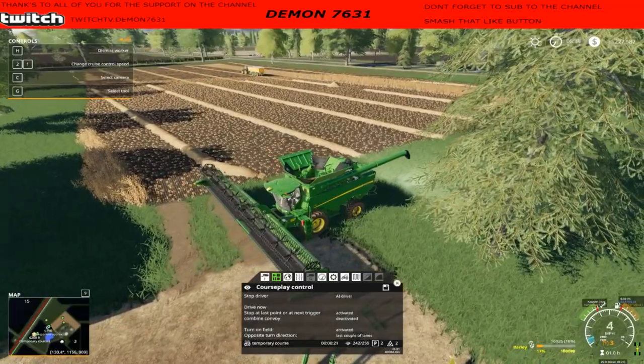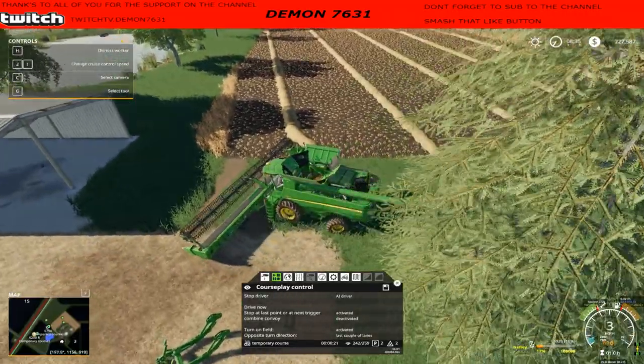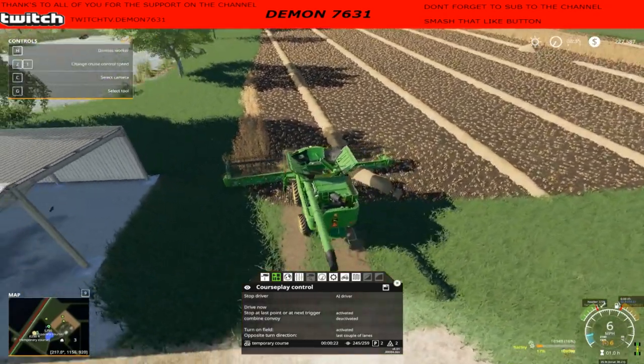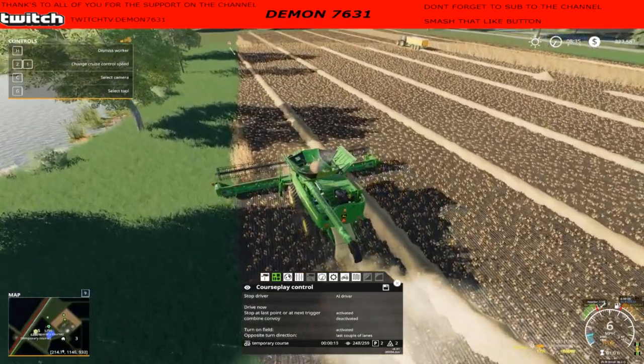At the same time the trailer on the edge that the auger wagon is offloading into won't start its route when it's full. And that's the part of the mod that I think is still missing. I'll show you as soon as this thing gets done.